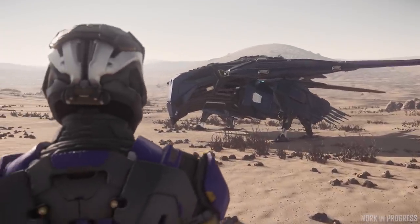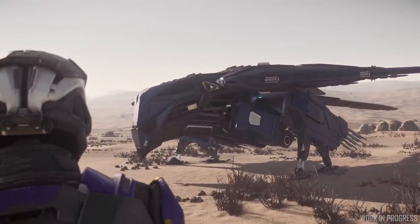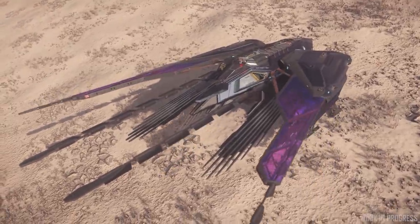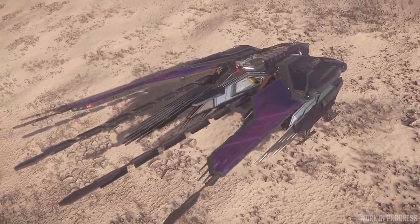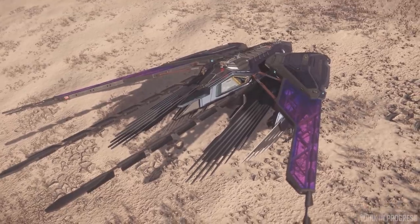It feels fast when you see it — it doesn't have to be moving, it just looks fast and agile. I love the animation on the ship in landed mode: the wings kind of fold in, the shoulders hunchback, and you get these underlying feathers that open and close depending on which flight mode you're in.